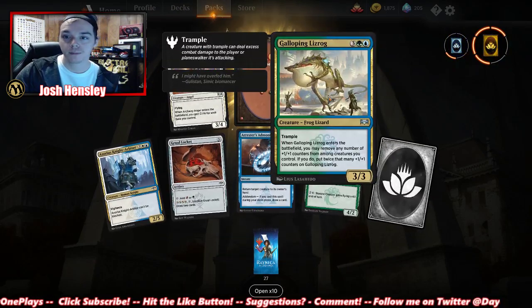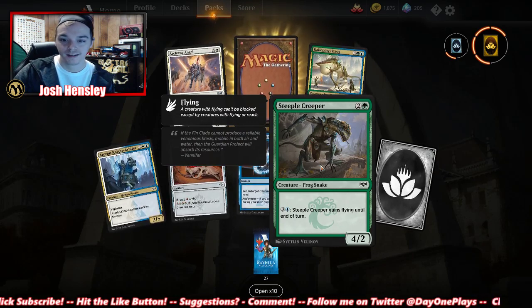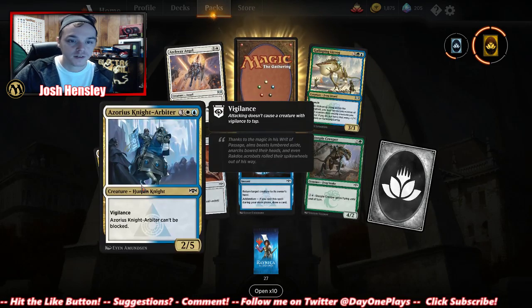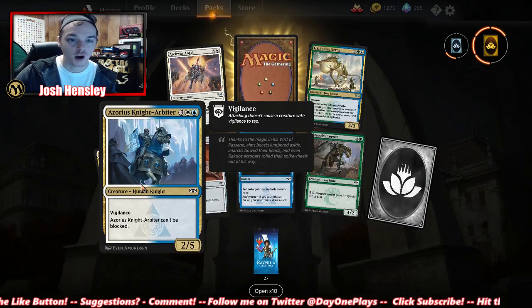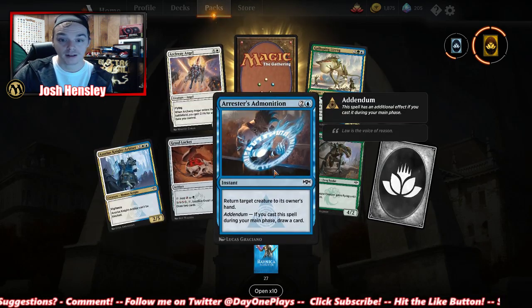Another Galloping Lizrog, Peeper Creeper — gains flying until end of turn. Azorius Knight-Arbiter — vigilance, and it can't be blocked. Wow.